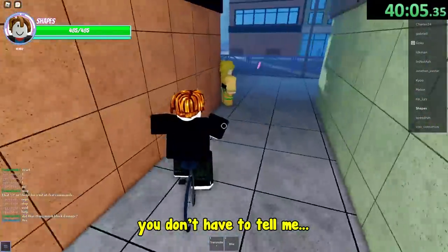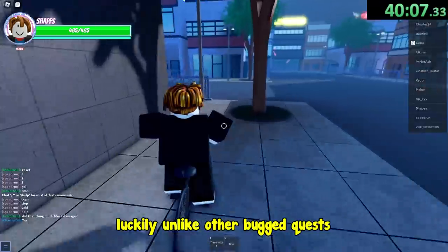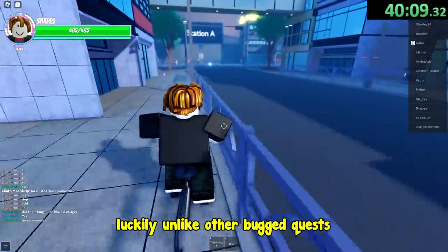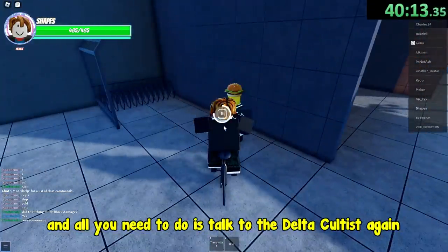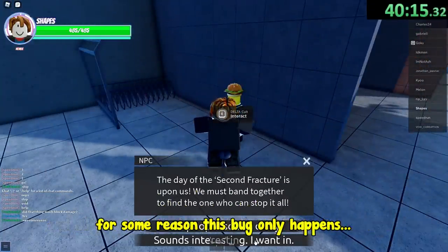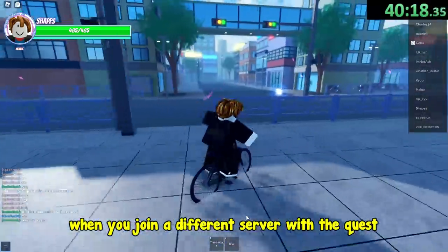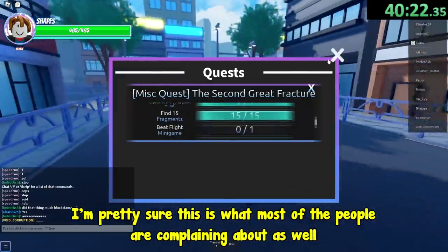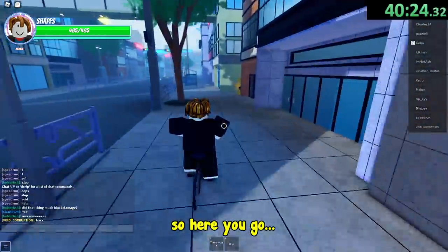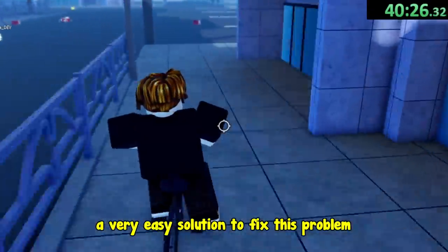The quest is bugged. Luckily unlike other bugged quests, this one has a fix to it, and all you need to do is talk to the delta cultist again. For some reason this bug only happens when you join a different server with the quest. I'm pretty sure this is what most of the people are complaining about as well. So here you go, a very easy solution to fix this problem.